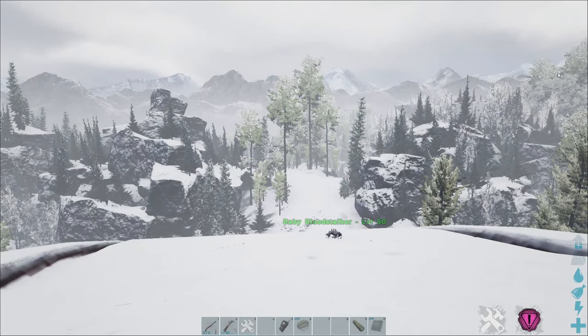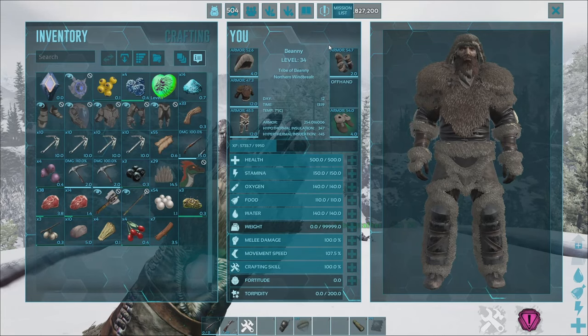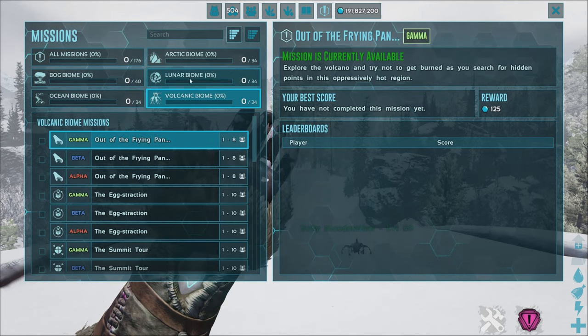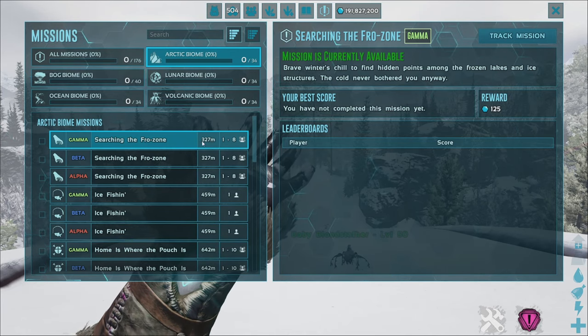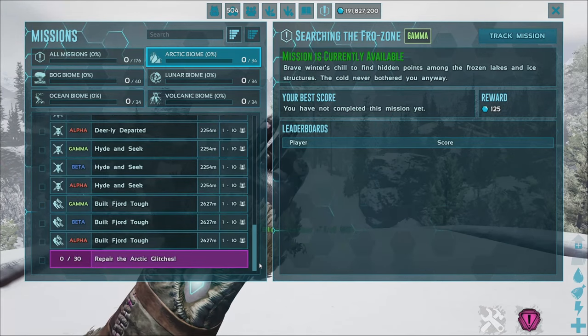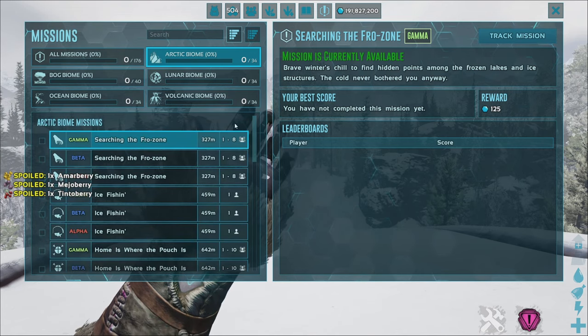You can do that by opening up your inventory and going over to this little bit here which is the mission list. From the mission list it will show you whichever biome you're in and how far away you are from the nearest mission. As you can see, at the moment 'Searching the Frozone' is the nearest one to us and that's 327 meters away, going all the way up to 2,627 meters away.